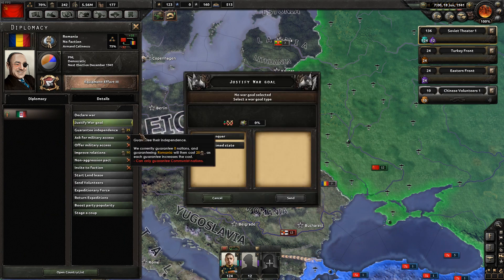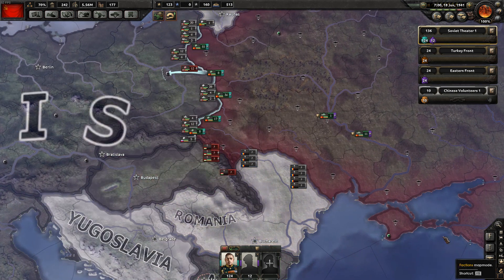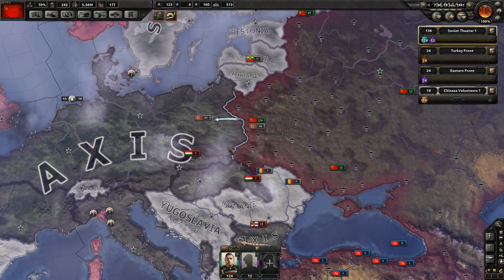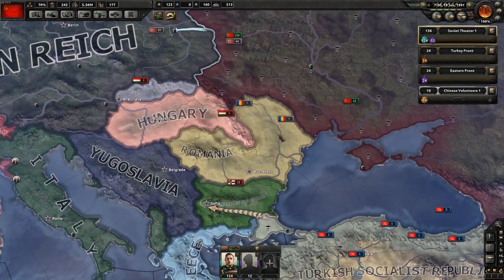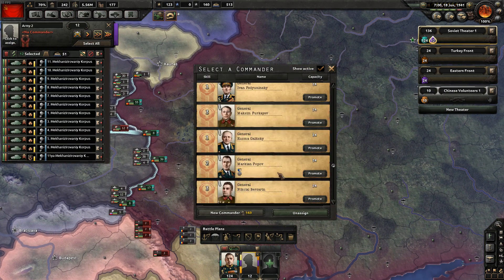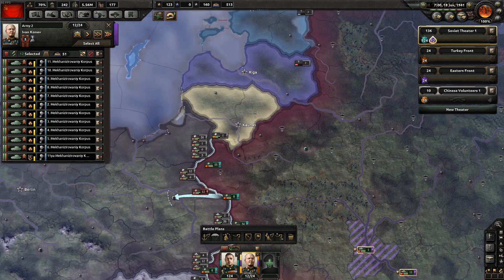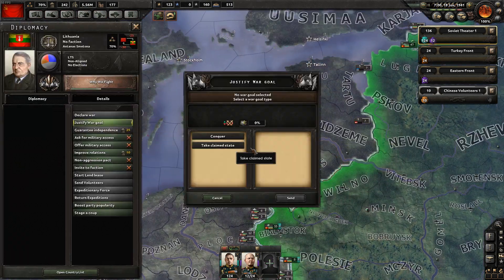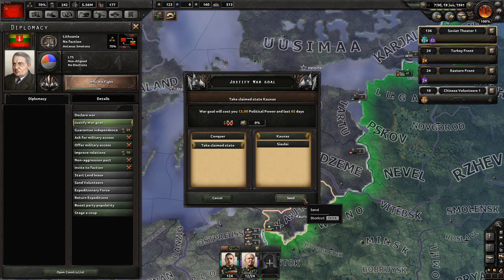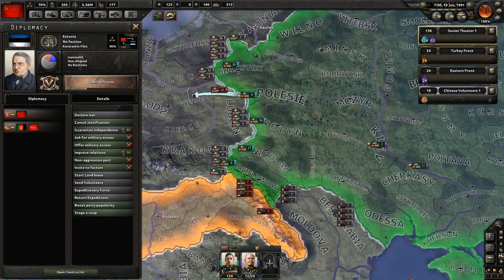Romania. We've clicked on the Axis and can see that Germany, the Hungarians, and the Bulgarians are in an alliance together. Romania, on the other hand, is not. I'm going to select this army and assign it to a general - I'm going to go for Ivan Konev. We have claims on these territories, so what we're going to do is eat them up - grab all the claims and justify war against them. We do have one on Romania as well but we're not worried about that for now.